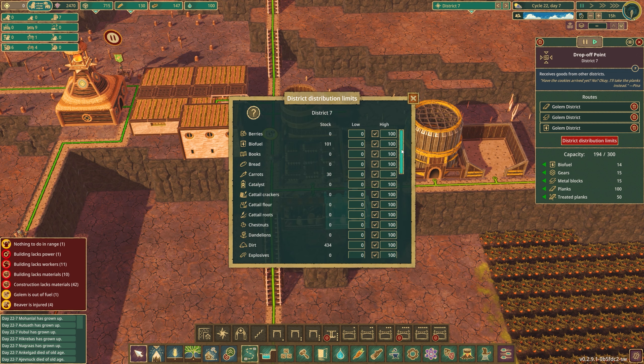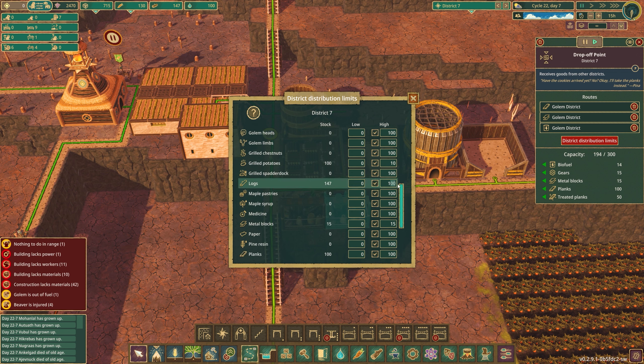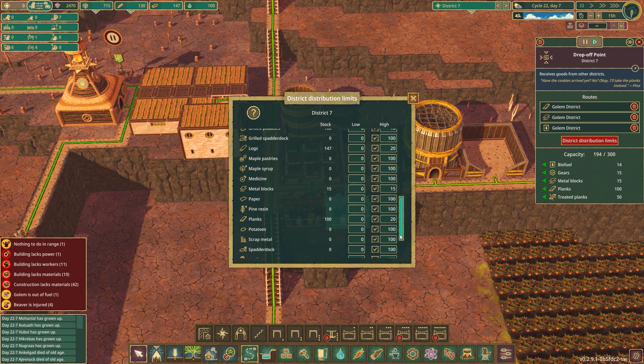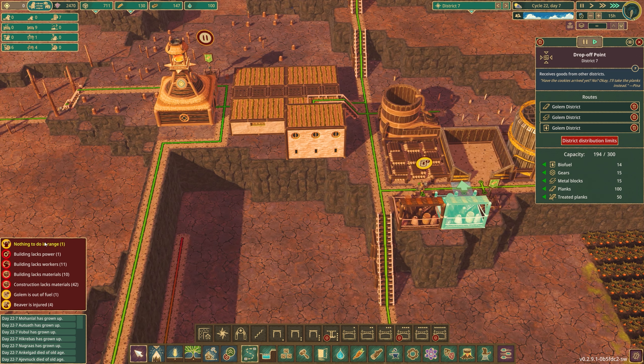Let's look at our distribution limits. The biofuel we'll keep to 50. The carrots, dirt — the fact that dirt should go away. Grilled potatoes I'll set to 10. Logs set to 20. Planks 20. Water 20. Treated planks 10. That should be fine, and there's nothing to do in range.